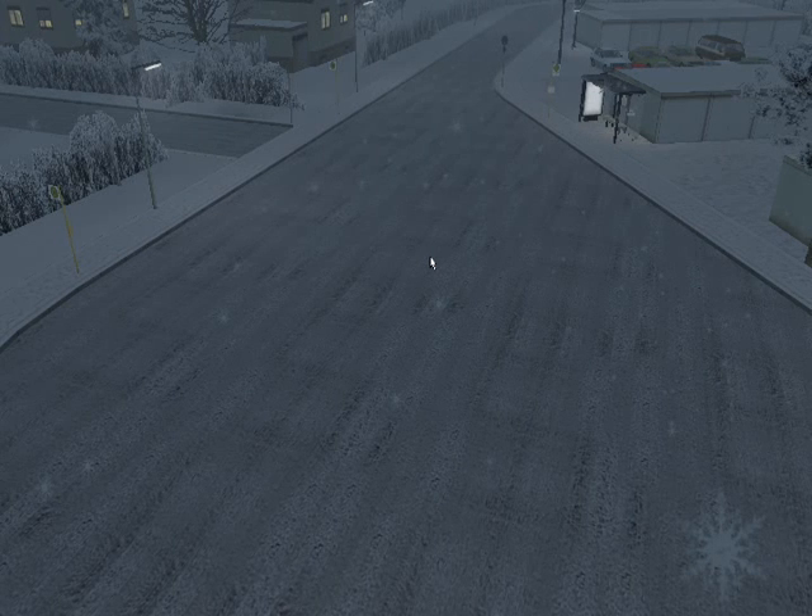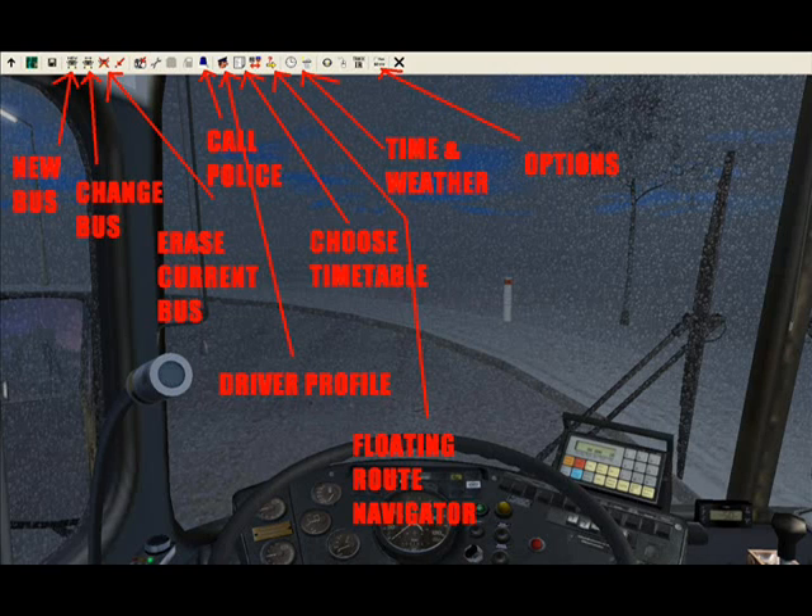A menu bar comes up at the top and scrolls down, and your game pauses — it's a good way to pause. There's a button that says New Bus. You select this to choose the bus you want to drive, since you start off floating in mid-air without one. The bus for this tutorial is the SD200.